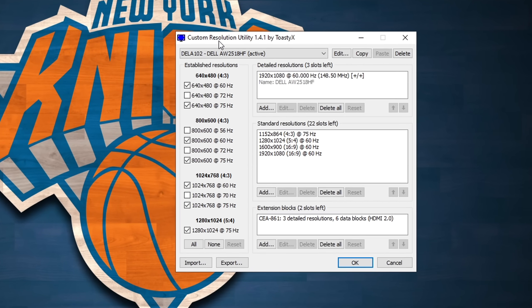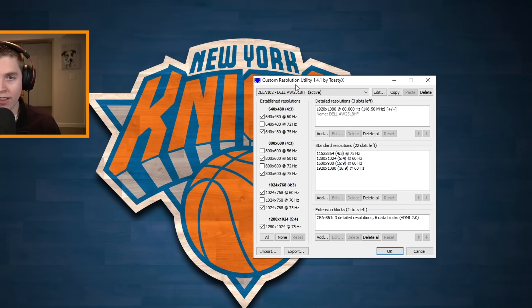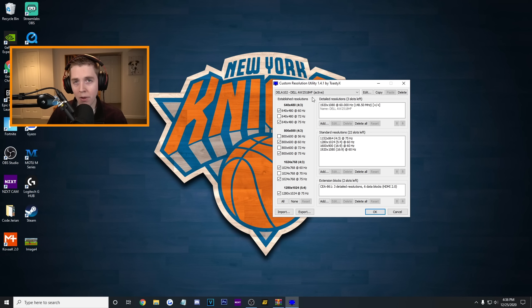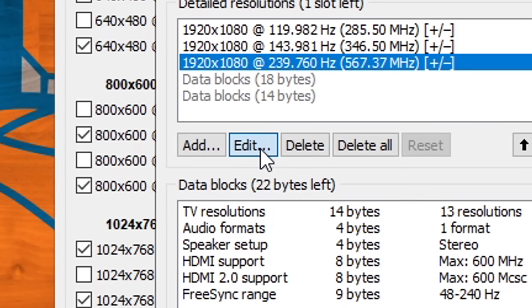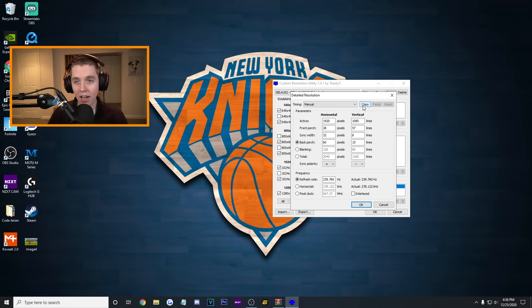This is the Custom Resolution Utility itself. It's pretty small, kind of complicated, but I'm going to walk you through it. Start at the top where it says your monitor - choose the one you just chose in NVIDIA, so I'm using Dell. That's the one I want stretched res on. From there, go down to Extension Blocks, click on the first one, hit Edit. A little extension block tab comes up. Click on the bottom one under Detailed Res, hit Edit again, go to the top and hit Copy. That's all - we're just copying these settings.